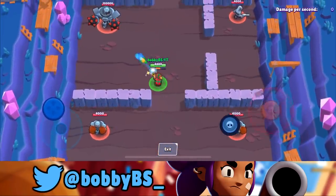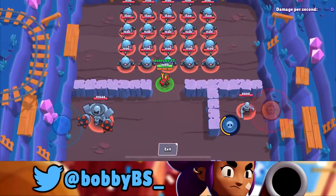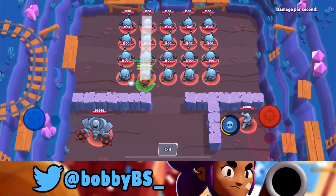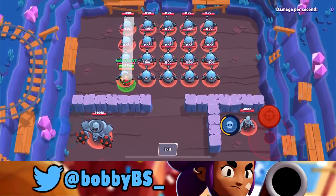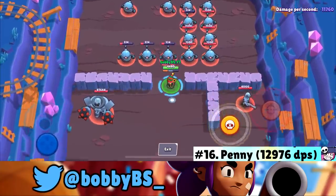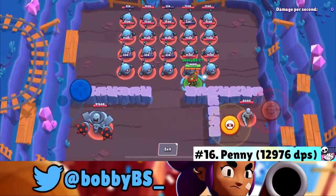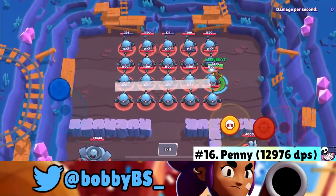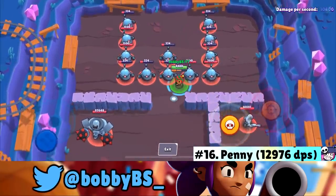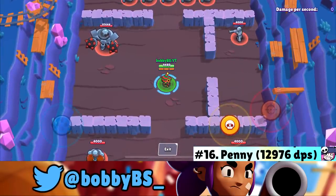At number 16 we got Penny. Her DPS is kind of in the middle, capping off at about 10,500 to 13,000. You shoot one here, one there, one there — she does about 1,200 at the top. That gives her the number 16 position, right in the middle of the highest DPS brawlers.